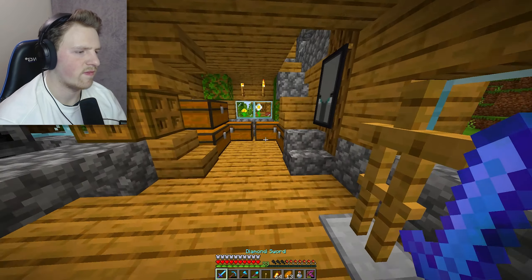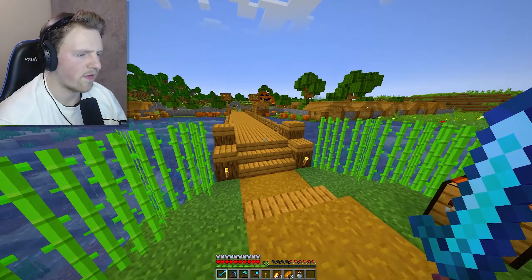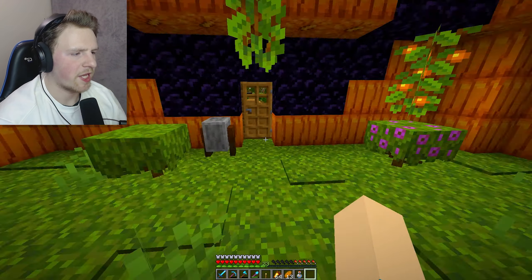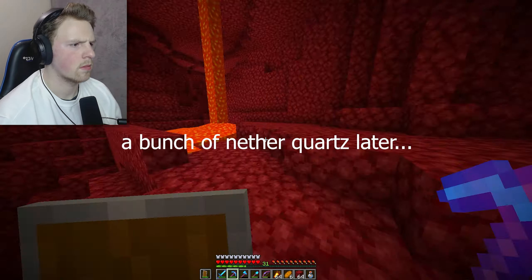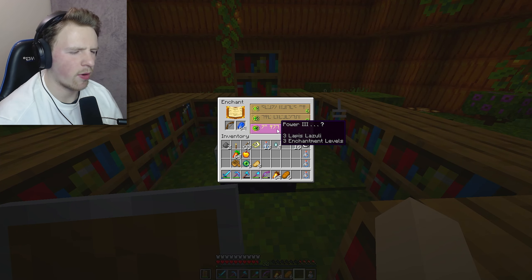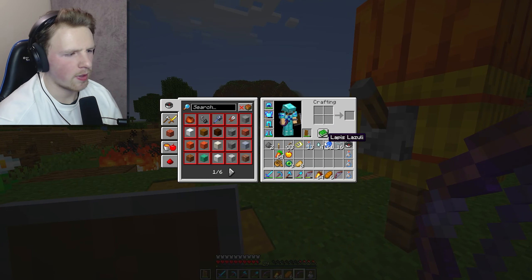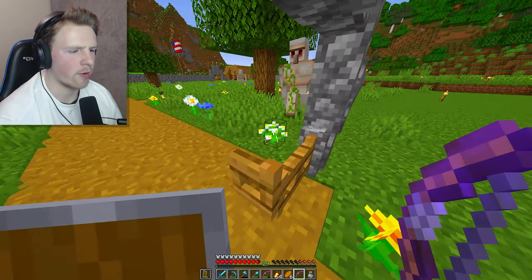I'm such an idiot. I forgot to check what enchantment it was going to give for my bow. It offered Power III - okay. I need to get back to level 30 first. After spending about 20 minutes in the Nether I finally got back to level 30. Let's get Power III on this bow - come on, give us Infinity! It only gives Power III, but I've got tons of arrows anyway. Maybe I can use ghast tears to make some regeneration potions.